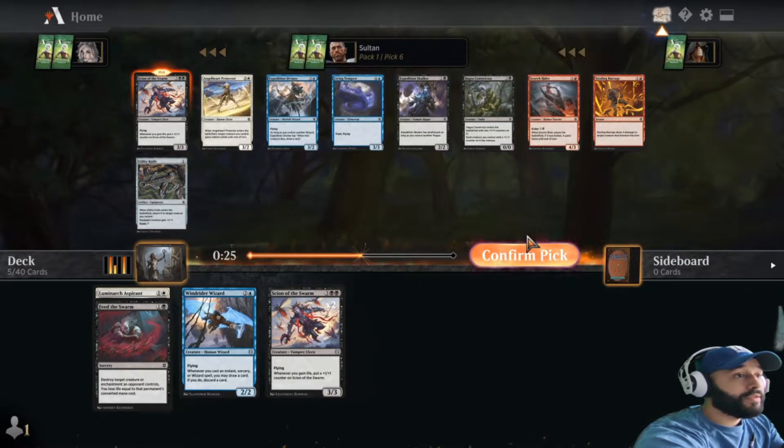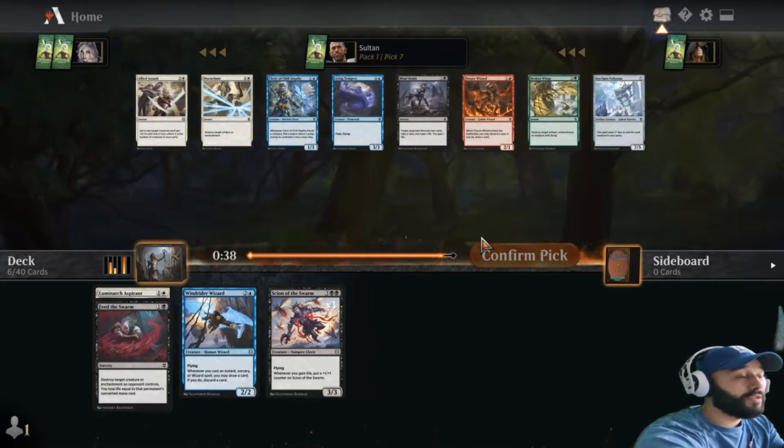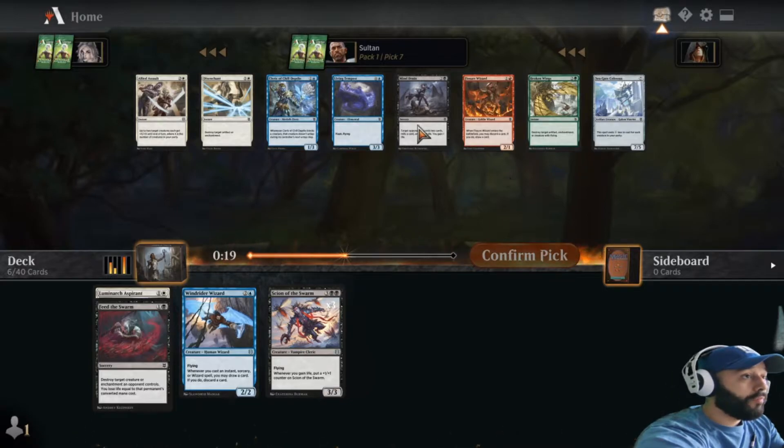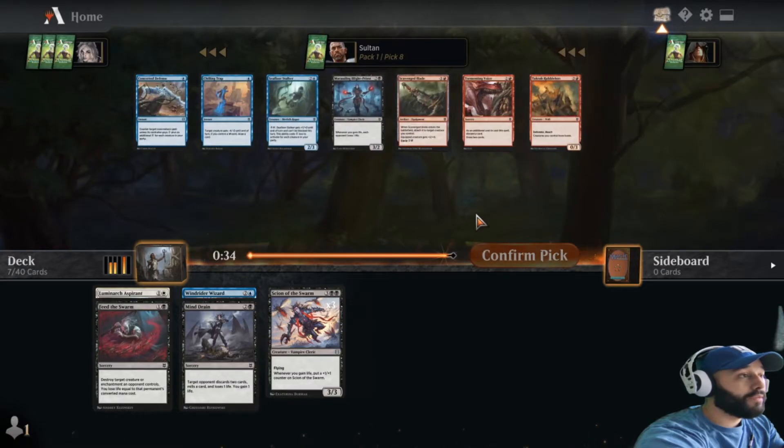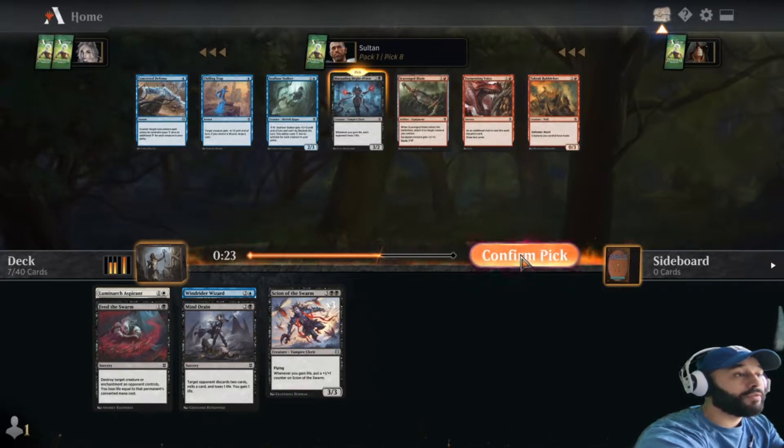Protector would be nice to see come back around, but let's take it. The guy passing to me must know I'm going to be in black, so hopefully get paid off there. Nothing in white really, nothing in black. Colossal's fine as a finisher if you don't have anything else - with three signs I think we're good on that. Mind Dream probably doesn't make the final cut but shows we are not passing black. Bright Priest is an awesome pickup here - flying, able to ping the opponent. Setting all those blue cards back over, let's go with that.